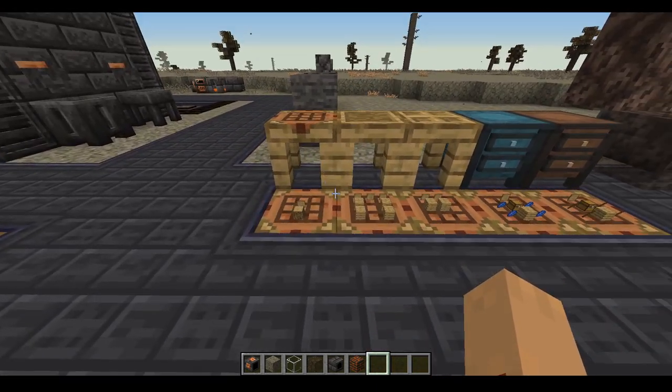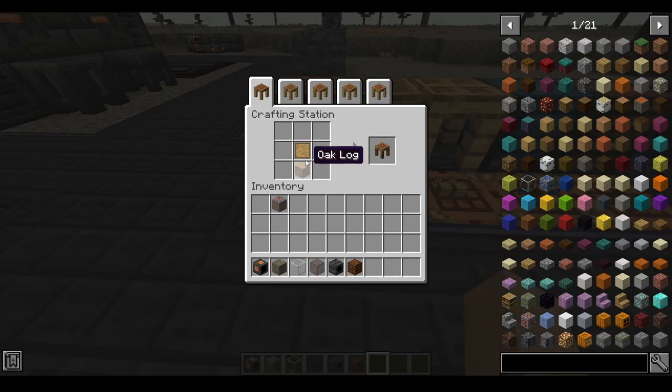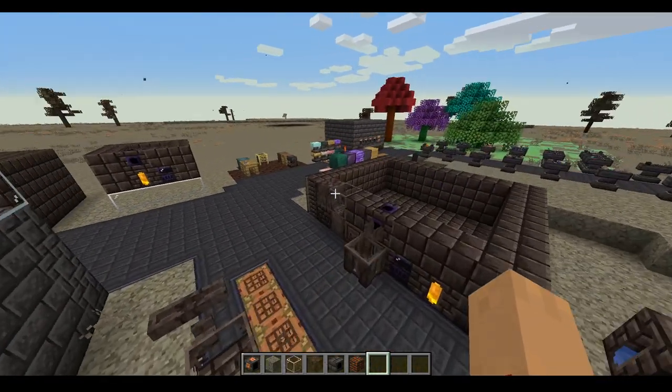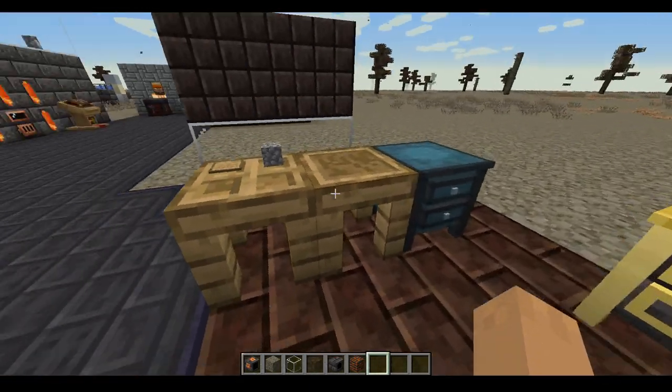When it comes to tool making, you'll probably want a crafting station which holds items in it. You'll want a tinker station, a part builder, a modifier chest, and a part chest. You can use all of these together to make tools.